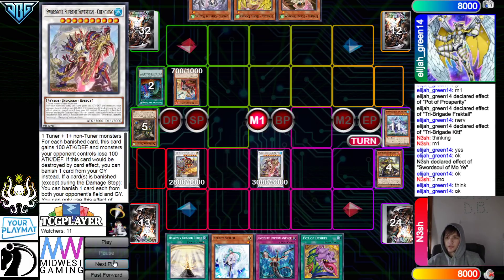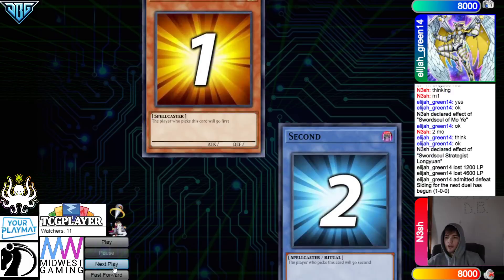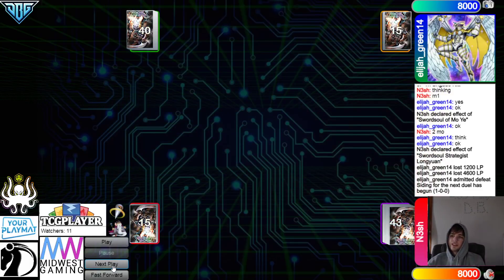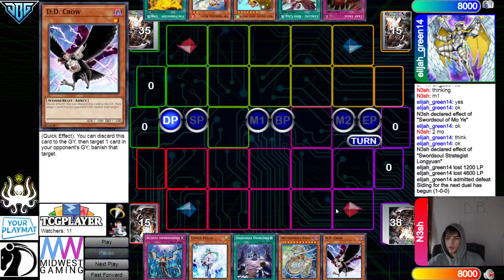Go for Supreme, burn. Battle Phase, attack — yeah, it's game. Going on to Game 2. We're going to see the Bird deck go first. Opening hands: Imperm, Valor, Emergence, Protos, Diddy Crow — three hand traps this time, not just two.